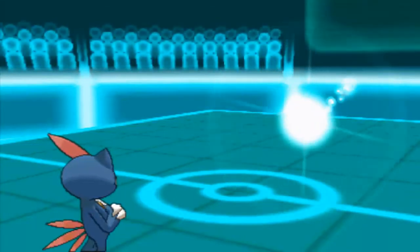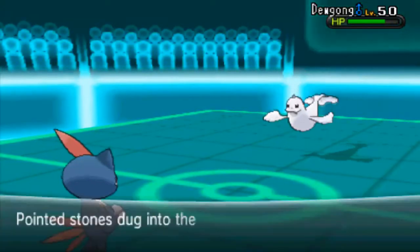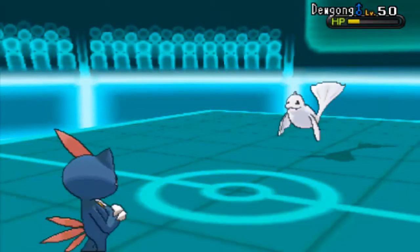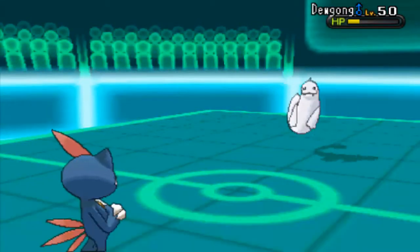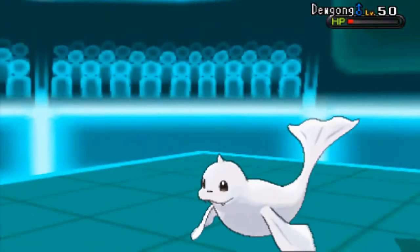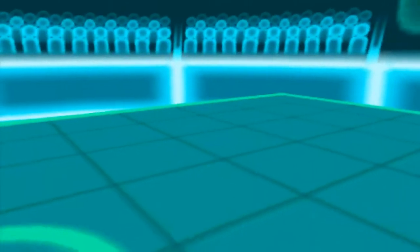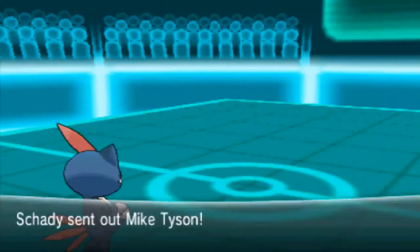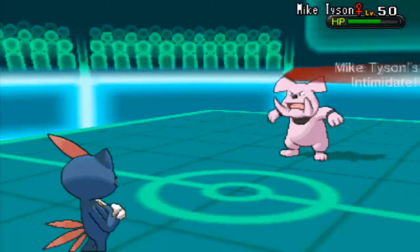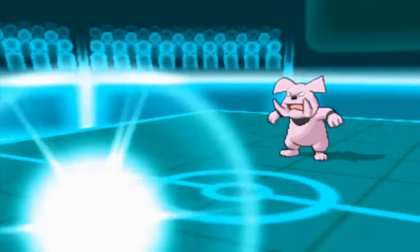I want to bring in Sneasel here, because I know I have the Focus Sash and he probably knows that, and he doesn't want me to knock off his item. So I just go straight up for the Knock Off. Maybe he thought I could have killed him from this range of health, but I can't. I go straight up for the Knock Off on Dewgong, and then he goes for the Fake Out. And this is what I love about Sneasel — with so many things getting Fake Out, Inner Focus is brilliant. I just go straight up for a Brick Break and take that thing out. He took my Torterra and Magmar out really quickly and I was really scared at that point, but this is where it kind of flipped and I really gathered some good momentum.